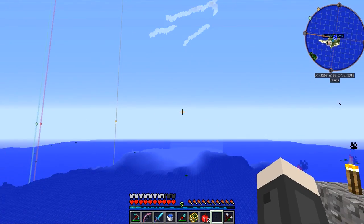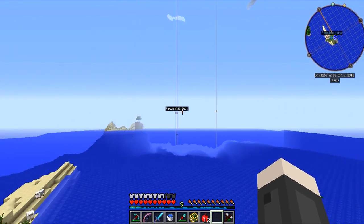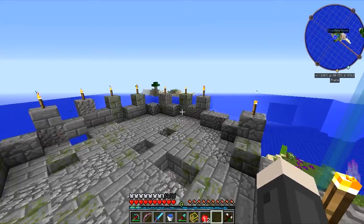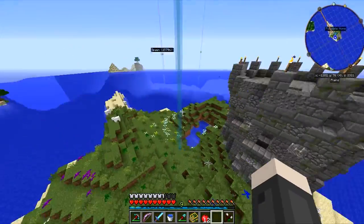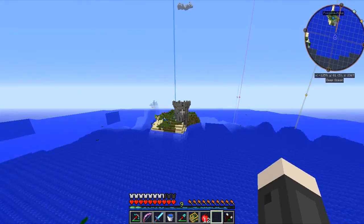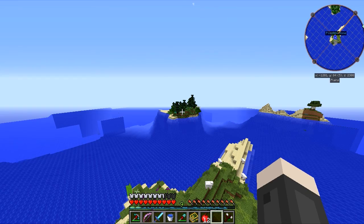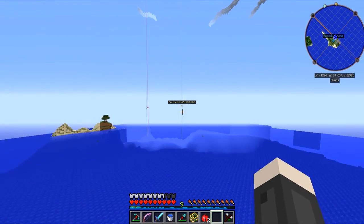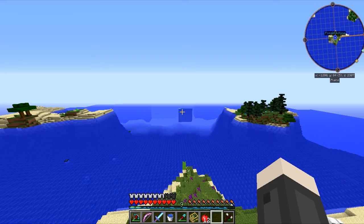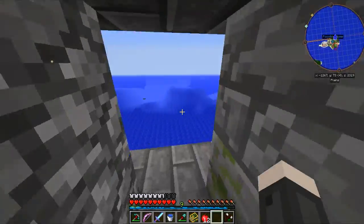They went east of spawn and I went southwest of spawn. Flues also went east of spawn, Boomy is also northeast of spawn, and I decided to go southwest. This is a good location — I don't really care for the fact that it's actually in a deep ocean biome. But over here — look: spruce wood, which is one of my favorite woods because of its darkness.